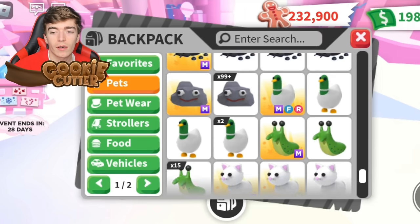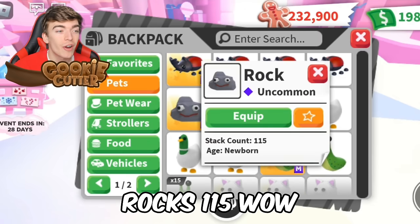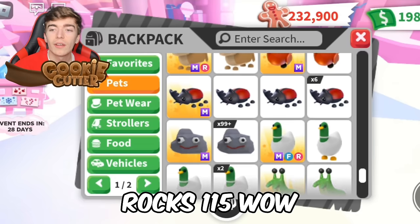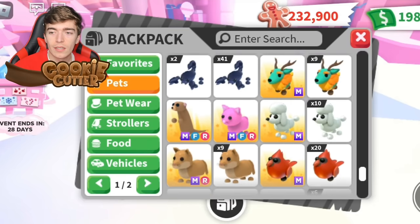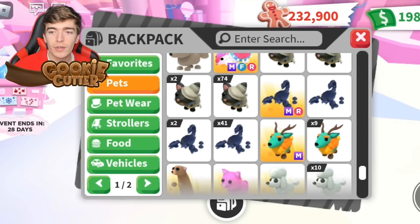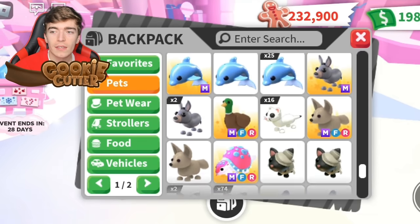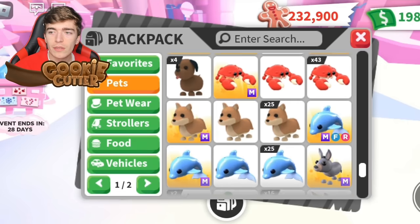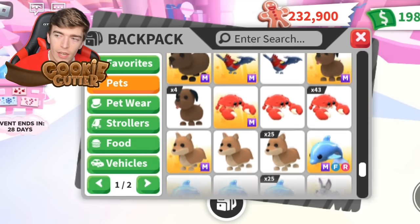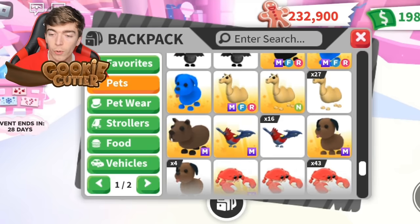A mega neon rock — very cool. How many rocks do they have? 115 rocks! This is crazy. Someone's inventory is this insane — I wish I had just a fraction of these pets. And this person has a mega neon of everything, pretty much. They must spend so much time. Bear in mind, they have 198,000 bucks as well, which I can see in the corner.